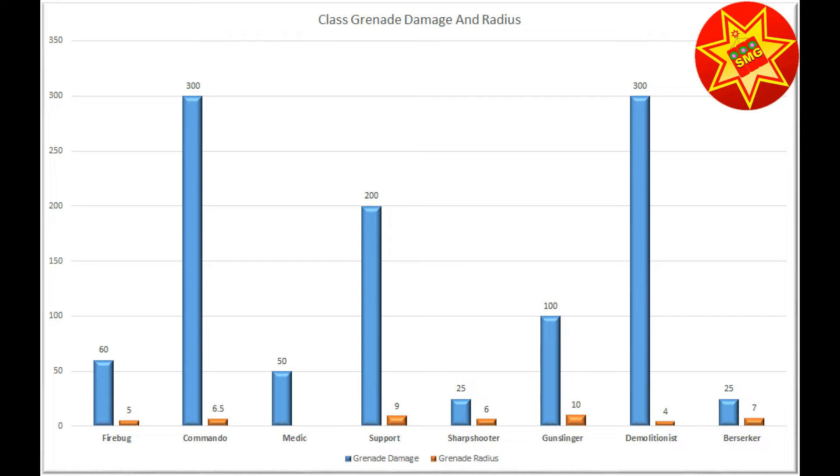The top tier in terms of damage is the Commando and the Demolitionist with over 300 points in damage apiece. The Commando has a pretty impressive range with 306.5. Demolitionist range is a little bit lower with a radius of 4 units.